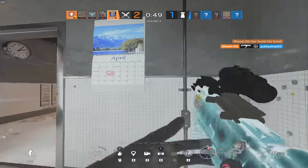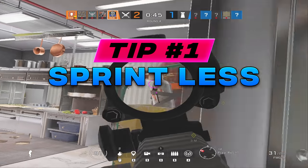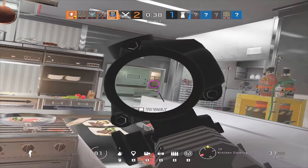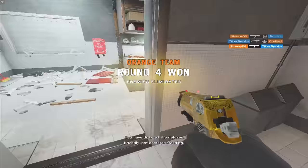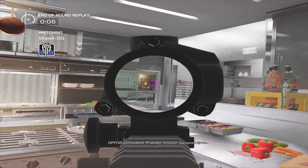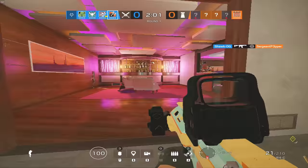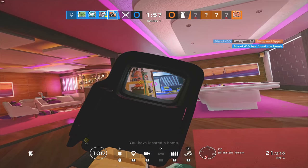The number one thing I suggest you do to automatically win more gunfights and improve your KD is to unbind your sprint key. Siege is an FPS game, but what separates it from games like Call of Duty is that it's a lot slower paced. In Siege it's much more important to play together and have a plan going in beforehand rather than just running in and trying to kill everyone, so sprinting isn't going to be as important.